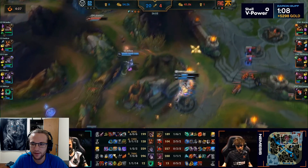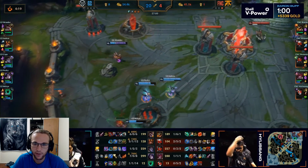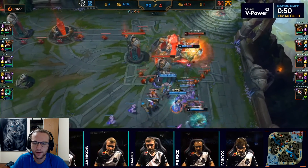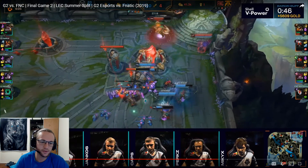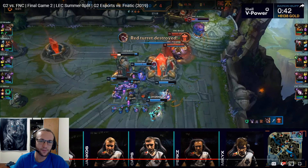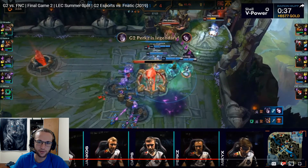If G2 gets the fight in the jungle they just take the game. Fnatic has to fight somewhere — there are ways to do a base defense, but when you have this team comp and the enemy team is this far ahead, you can't do a base defense. The only thing you can do is fight them in the jungle or you're going to lose five minutes later. You either lose now or lose five minutes later — or there's a small chance you kill them and come back.